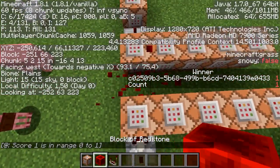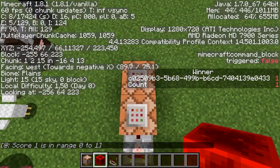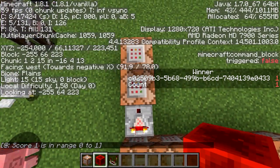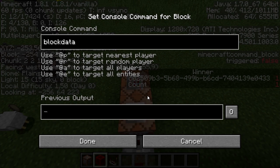Even if we trigger it again, the score is still in range, but we're not going to get this to execute again. So this is one further in the negative X direction. What we need to do is block data success count zero.